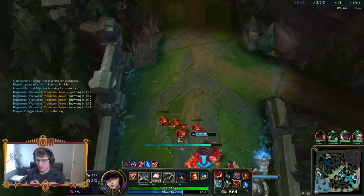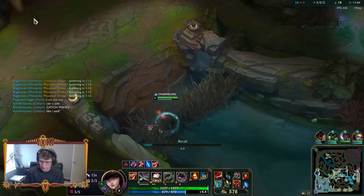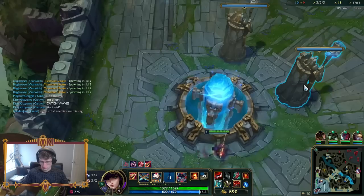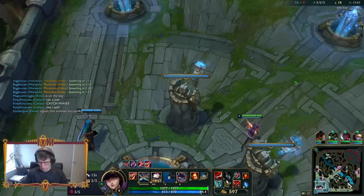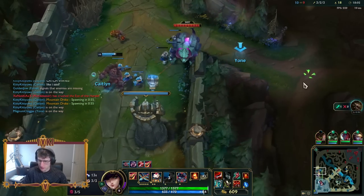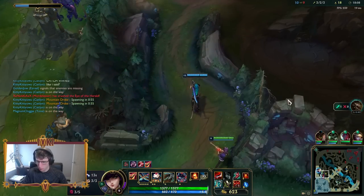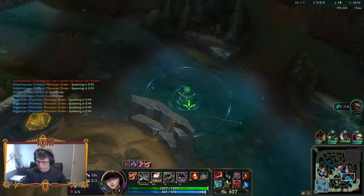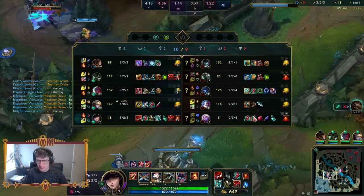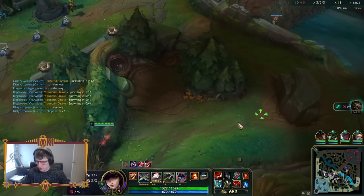He won't even have his ulti up for dragon now. Luckily they prematurely dropped the Herald — this is going to get a crash, but it won't even get the turret. Could find a good fight here. Maybe they're contesting our wolves. Yeah, it kind of sucks we're not going to have our Malphite ulti now, considering he's full AP Malphite and that's the only way he's useful. Maybe we can stall 30 seconds.